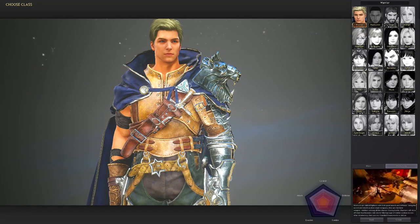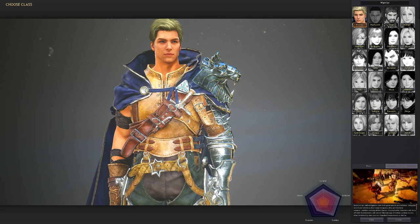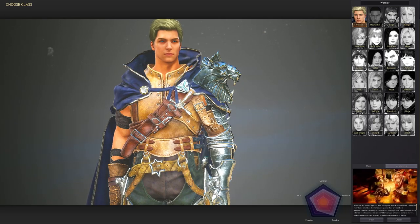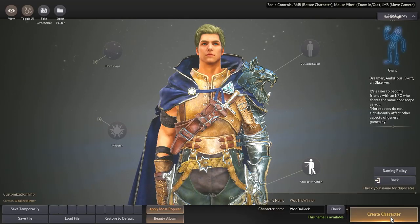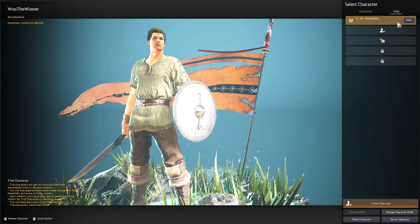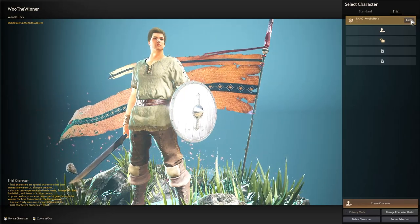Today in this video I'll be teaching you guys how to play any class in less than one hour. Warrior is actually super easy to learn, so I'll be using him as our tester today. First of all, create your character and let's get into it. Remember there's a trial character, so make sure you guys make a trial character before you make a commitment and just test it out.